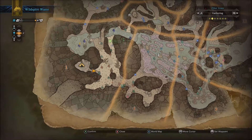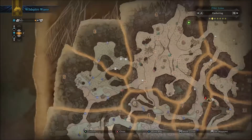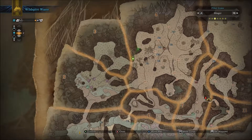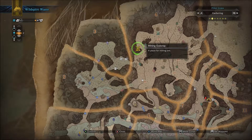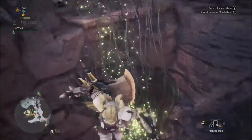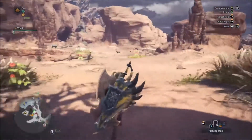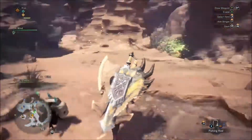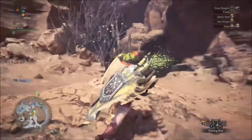One thing I want to talk about is how to find Earth Crystals. What you want to do first is just travel to the Wild Spire Waste — it's like that desert area. In this clip I marked where the icons for the mining corps are at, and what you want to do is just go to them and mine them. You usually get just one per mining, and this map has a bunch of them, so that's the best way to farm if you need Earth Crystals.